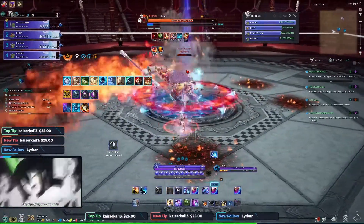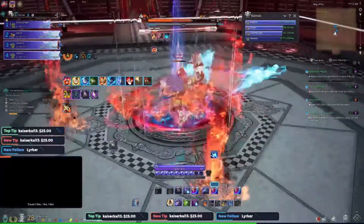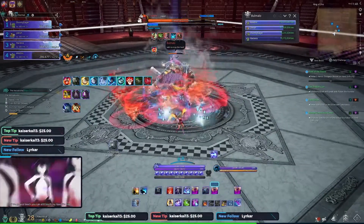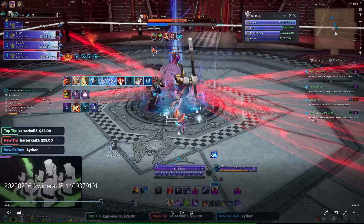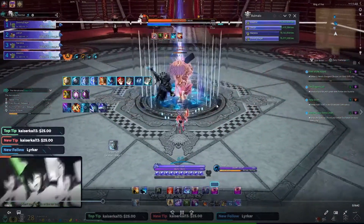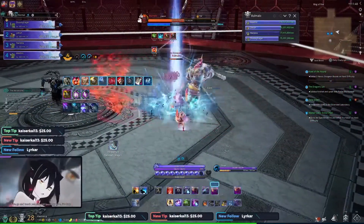He's going to do a fiery blast and then some mechanics — he's going to pull everyone to the center, then shortly after open up his CC bars. You want to stun; if you don't have stuns use knockdown if you have to. Then he's going to do these crazy tornadoes that go out — the paths show where they're going. Make sure you're not standing in them because at this high a stage you are 100% dead. Just move out of the way and do whatever you need to.